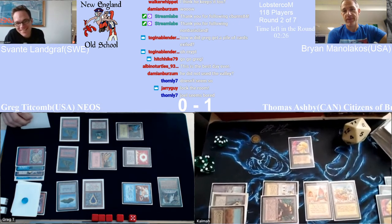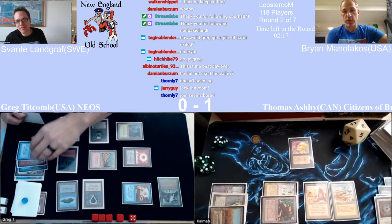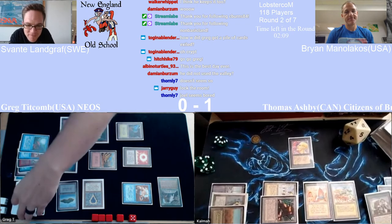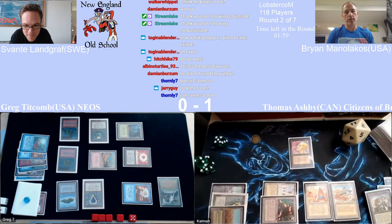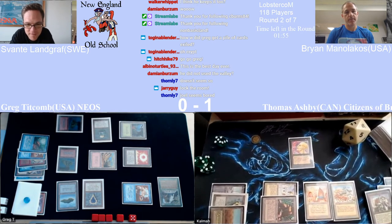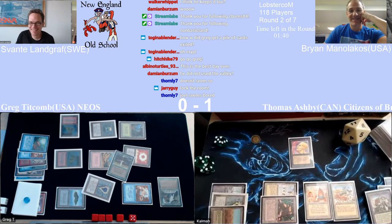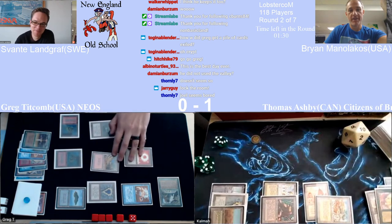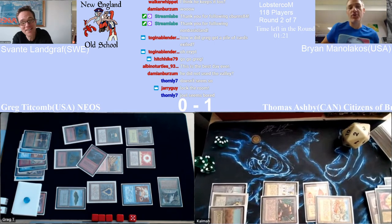Is it worth it for Thomas to send Sengir and Diamond Valley to block and then when you Bolt it you sacrifice it to the Valley? What I want to see is the one Storm Seeker. You can Storm Seeker plus Bolt — and that would be enough to win through the Diamond Valley here. Unless he has a Swords that gets him one less card in his hand. Oh my god — it's happening! He has to sacrifice it, goes up to the end. The Bolt is later — come on! We got it! The dream scenario — Storm Seeker doing the lord's work!